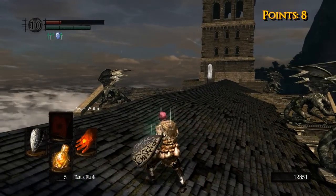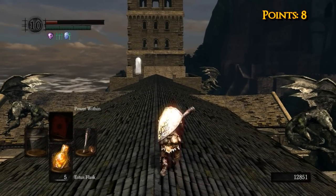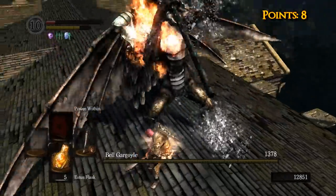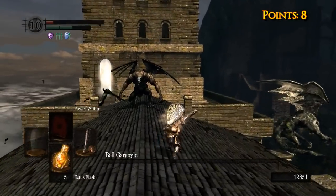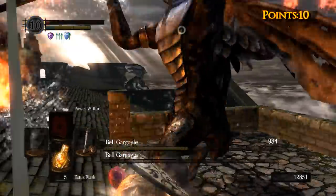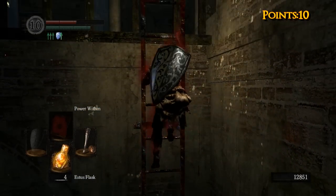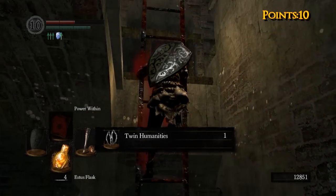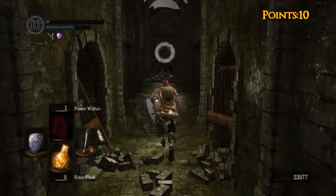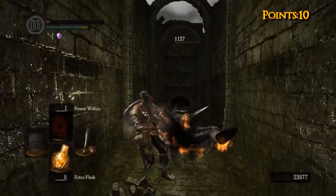There are ways to extend super hyper mode. One of them is the Lingering Dragoncrest Ring, which extends certain buffs for 50% longer. What it does with Power Within is increases the duration from 100 seconds to 150 seconds, but it doesn't increase the amount of damage Power Within deals to you overall — it just takes longer to do the same total damage. So effectively you're losing fewer hit points per second. Another way to extend it is by using the Sanctus, which is a shield you can get from the Giant Blacksmith or from Paladin Leeroy when he invades, and it heals about two hit points per second. The wiki says one but I did some testing and it's definitely not one per second — it's somewhere in between.